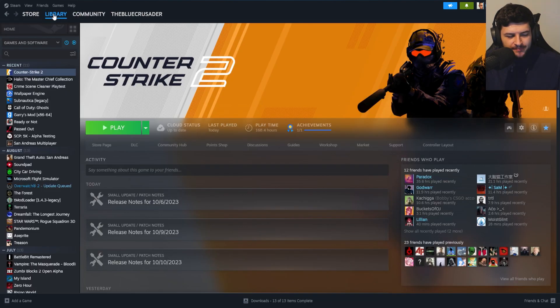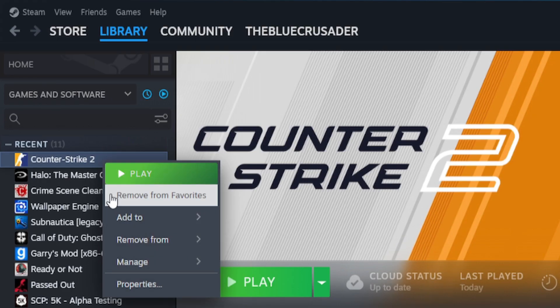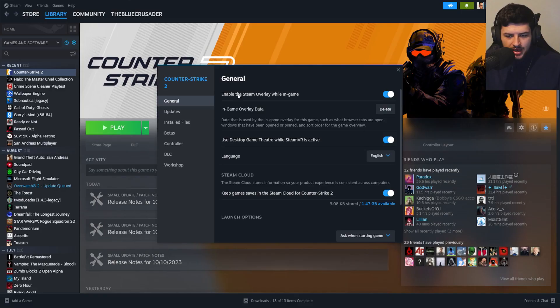So go to Steam Library, and you want to locate where your Counter-Strike 2 game is. Just right-click on it and go ahead and click Properties. When the Properties box comes up, it's actually really simple. I'm going to make this tutorial straight to the point, so make sure you like this video and subscribe if it was valuable, because I don't want to waste your time.